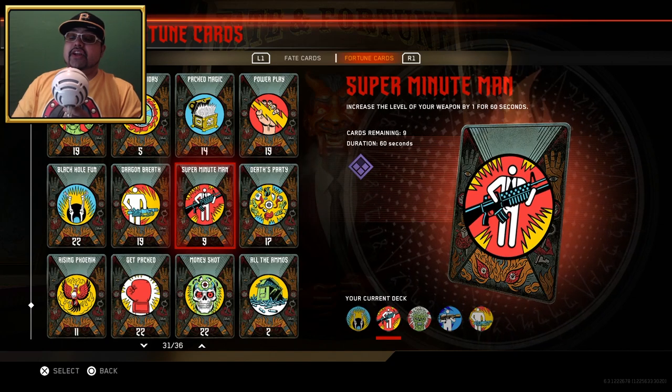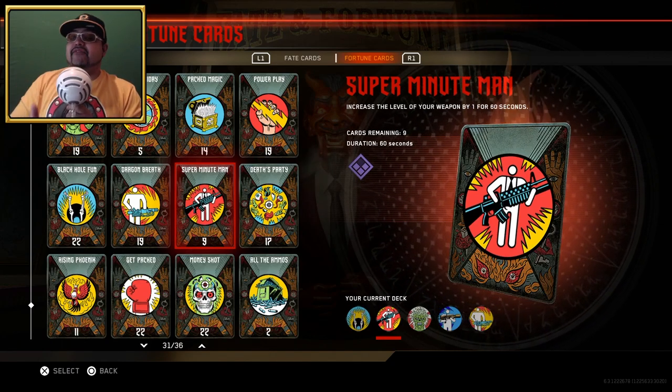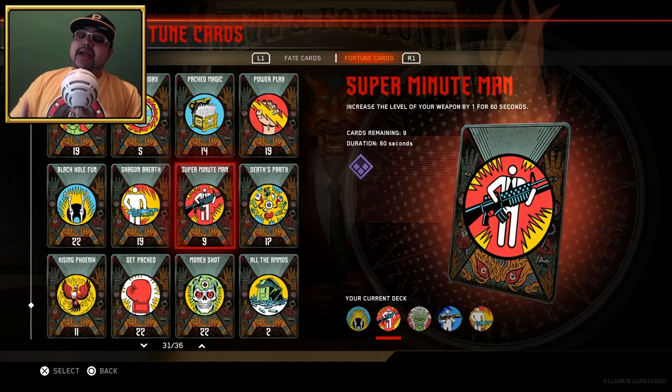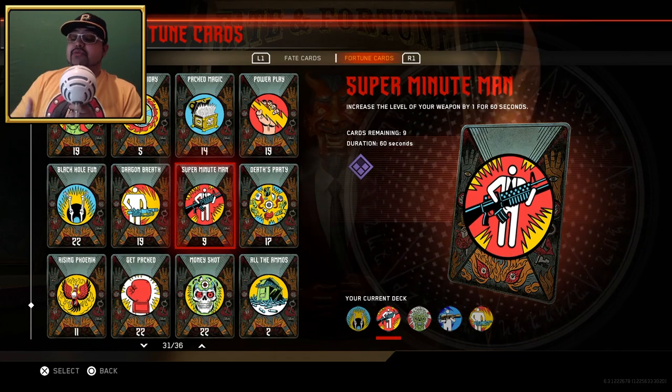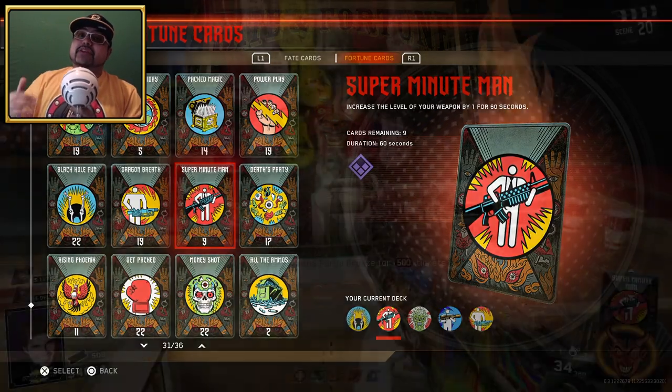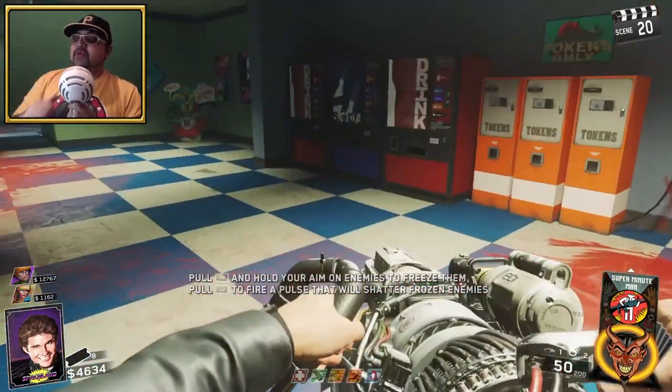In order to double Pack-a-Punch this weapon you actually need to complete the easter egg, or if you can't complete it you can use a Faith and Fortune card called Super Minuteman, which allows you to double Pack-a-Punch any weapon in the game. We're going to use this Fortune card to double Pack-a-Punch the Forge Freeze and do a full Wonder Weapon breakdown.